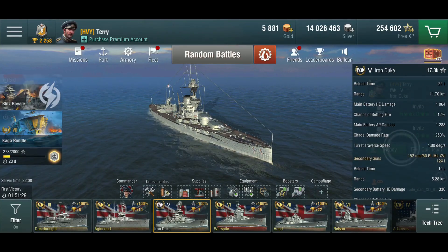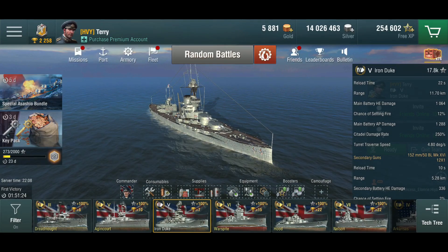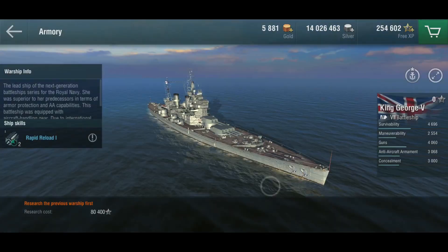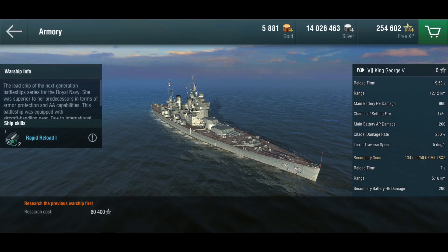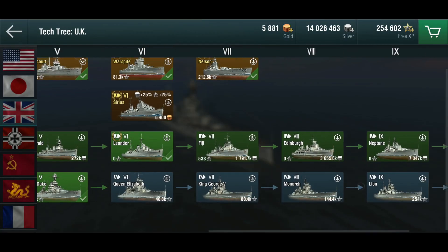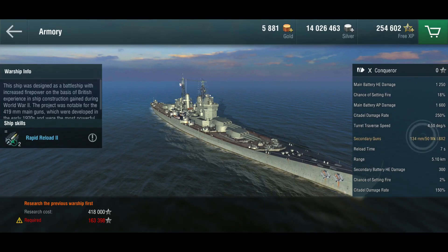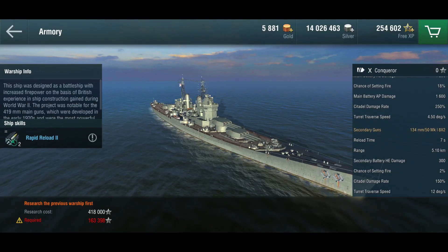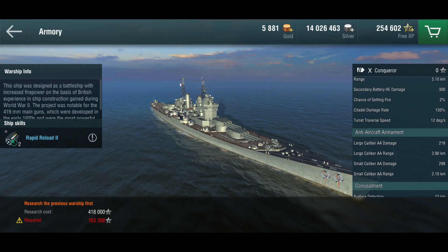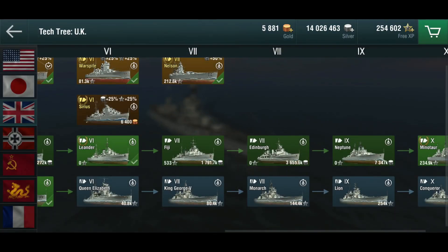How about the secondaries? So far these things have 150mm secondaries, which I like. Looking up the tech tree, the King George V gets 130mm secondaries, which still looks decent, and the Conqueror also gets 130mm. So it looks like the secondaries will reduce as you go up. These are not necessarily secondary-spec ships, and we don't get auto secondaries either. The AA is kind of average from what I've seen so far.